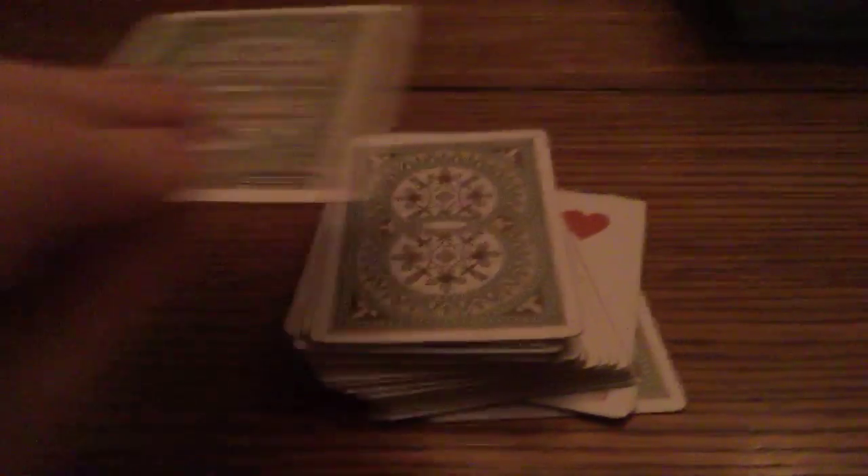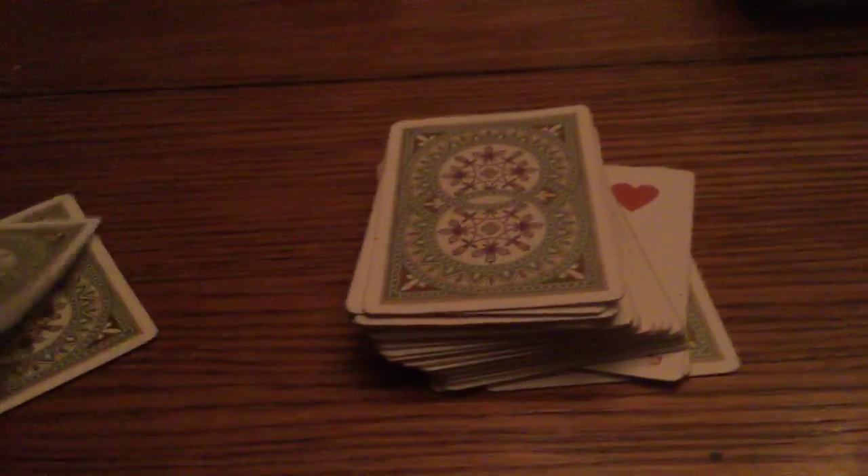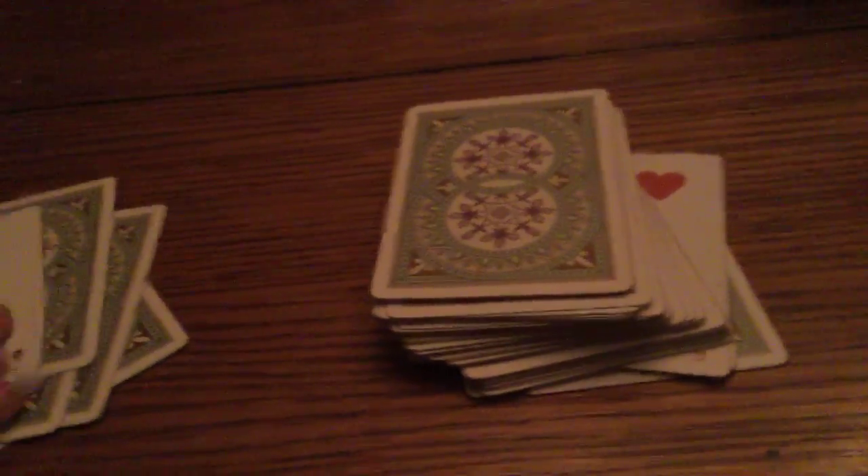This one should be the two of diamonds that reveals, and this one the five of diamonds. So you can just say 'five of diamonds' in your head while flipping each one. And then you put it in there and then you sandwich it.